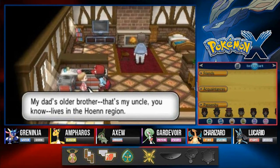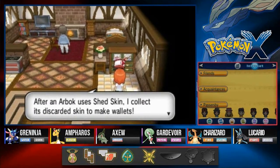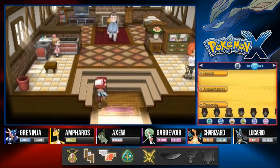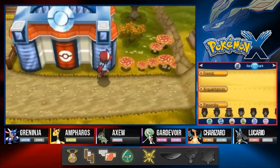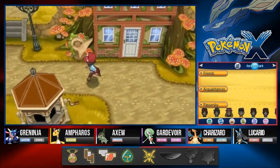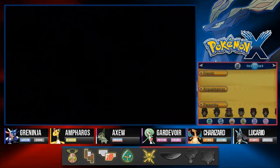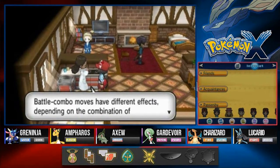This guy says his dad's older brother lives in the Hoenn region. Then another NPC mentions that after Arbok uses Shed Skin, he collects the discarded skin and makes wallets — and asks if we knew some Pokemon can use Shed Skin to heal status conditions. Yes, I did use that a few times. There isn't a lot to do here except head to the Pokeball factory. Once we cross here, this is the spot for the Laverre City gym.